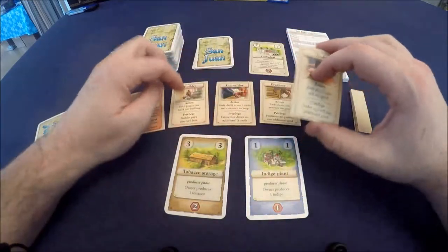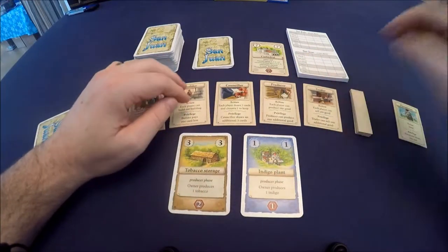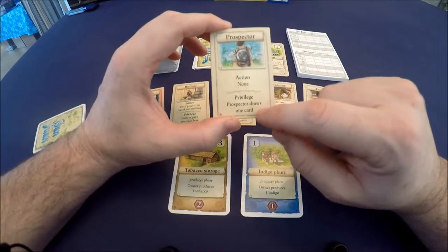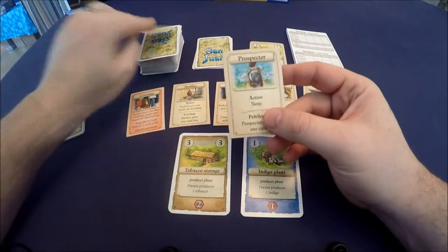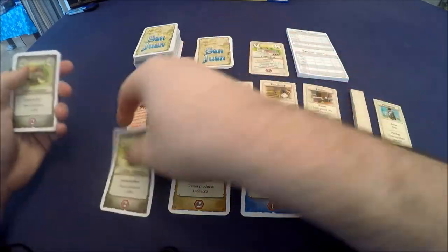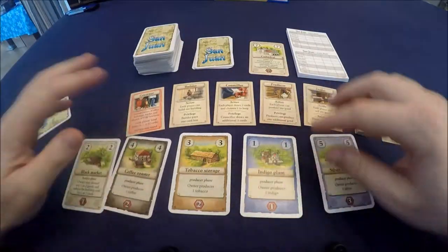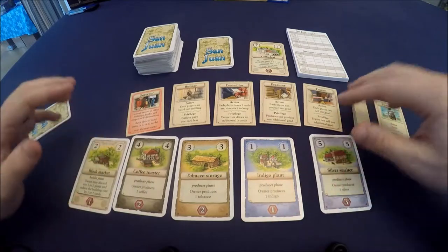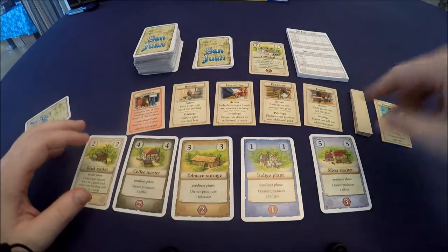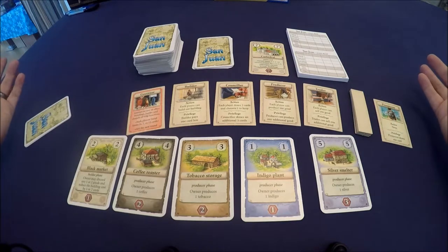There are also cards that work with each of these roles. Finally, the prospector has no shared action — their only privilege is drawing one card. After several rounds you'll build a tableau of production buildings and city buildings with special abilities. Once somebody builds their 12th building, the game ends at the close of that builder phase and you calculate victory points.